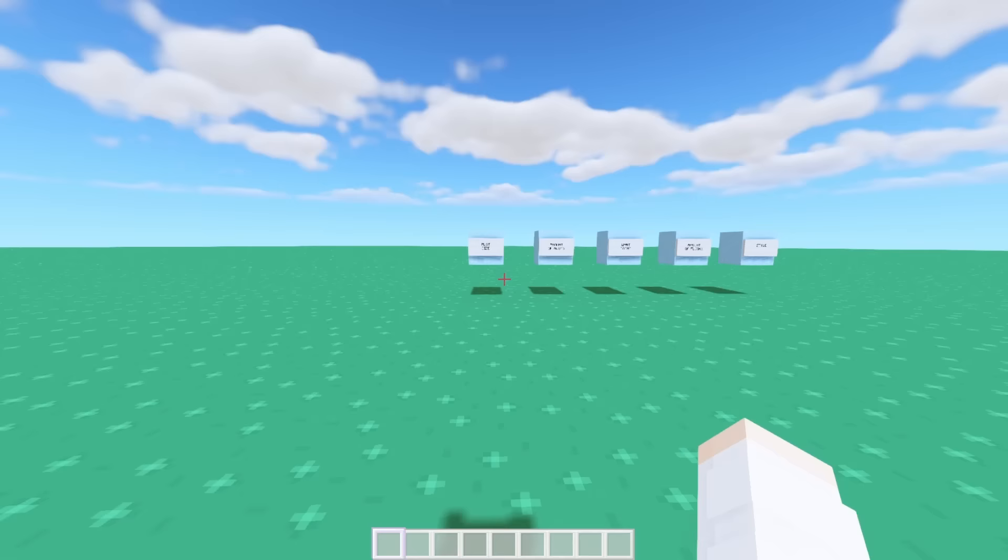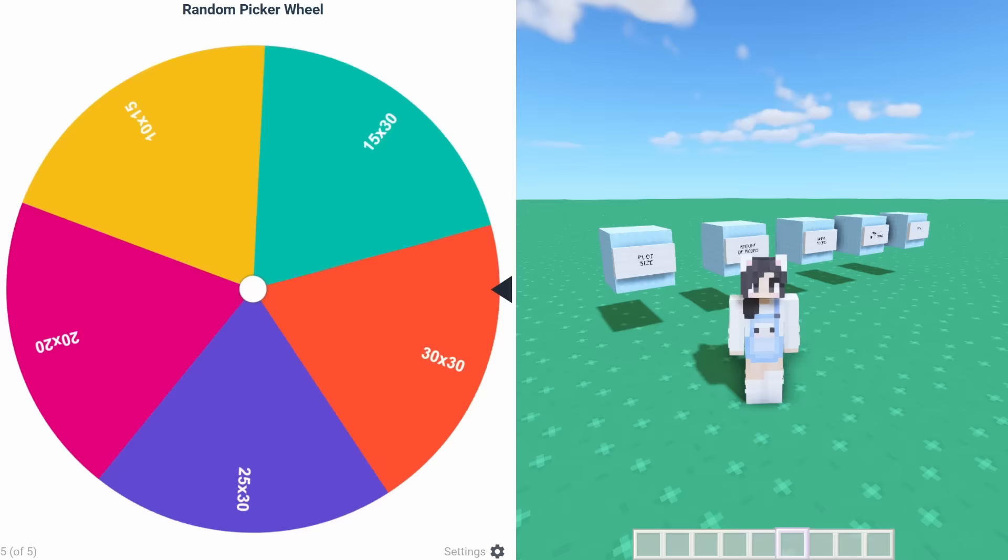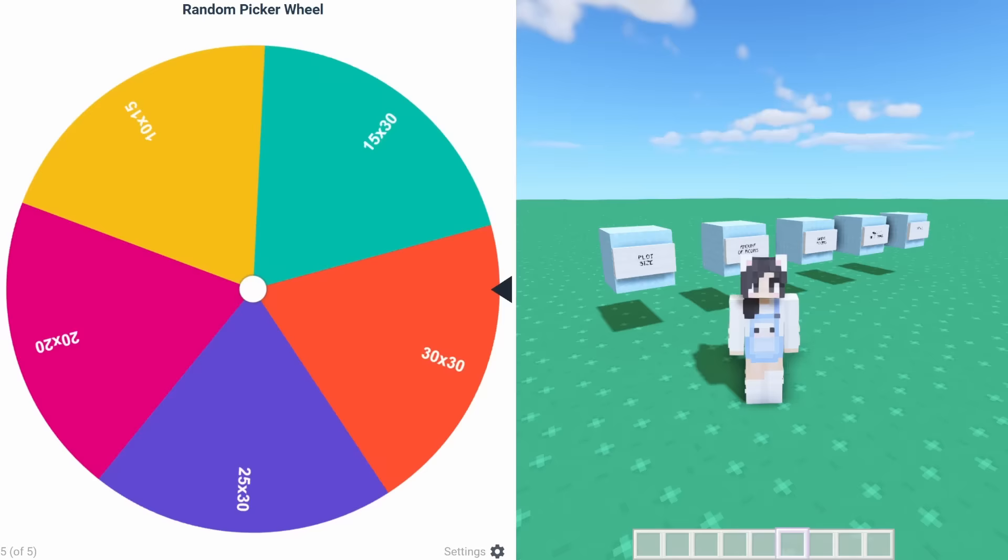It's so fun if I get to pick everything. Our first category for the wheel to pick is plot size. Previously, we got 20 by 20 and 25 by 30, but today we're gonna get 15 by 30.